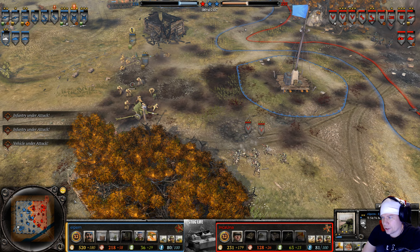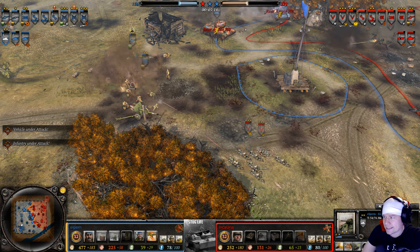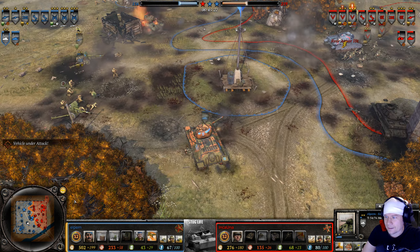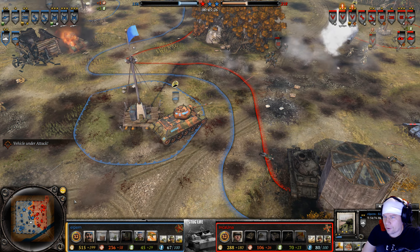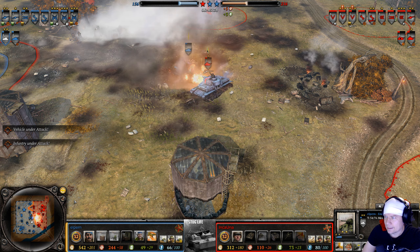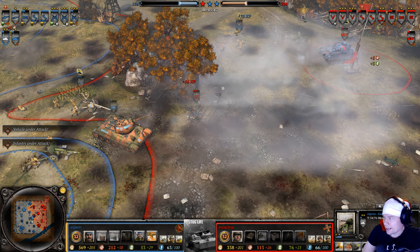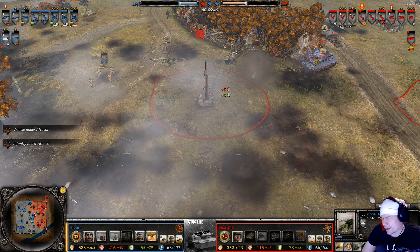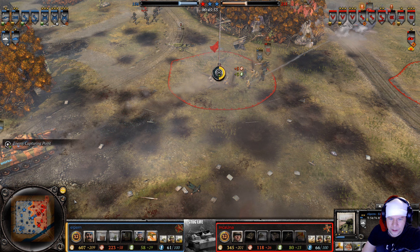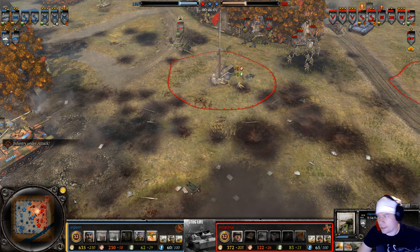Inca Una gets the SiS gun and turns attention to the Maxim. Double AG grenades fired but not enough to take out the SiS gun — that's the power of having six men in a squad. The third T-34 is on the field, and as the curse dictates one T-34 goes down — back to two medium tanks. Then only one Panzer 4 remains. A bounce hurts; losing the SiS gun also hurts. Inca Una's salt levels are rising.